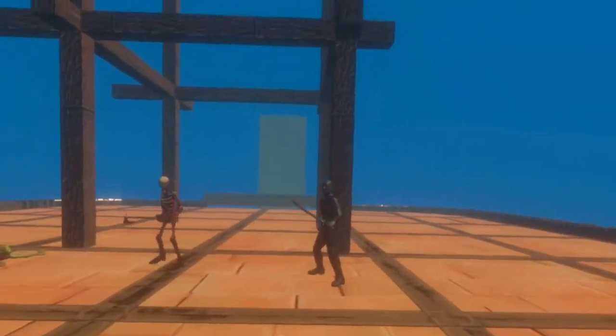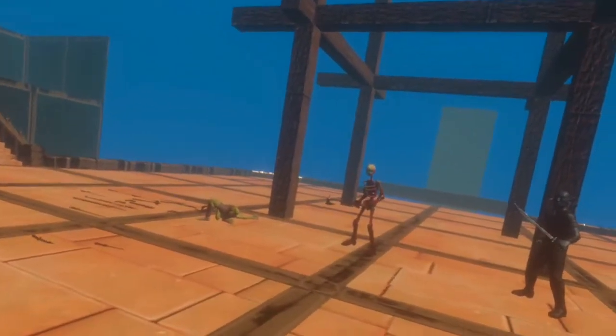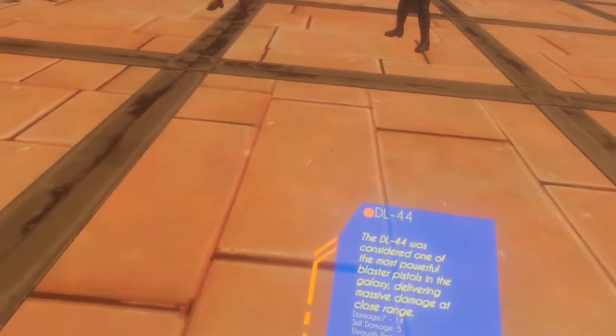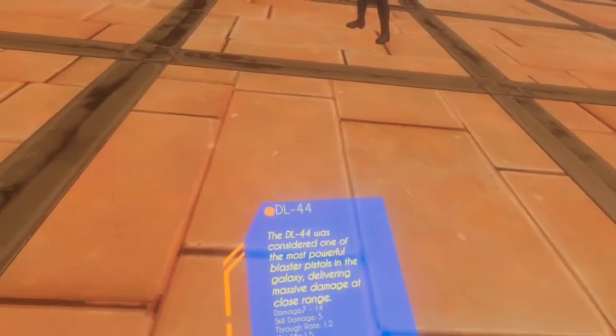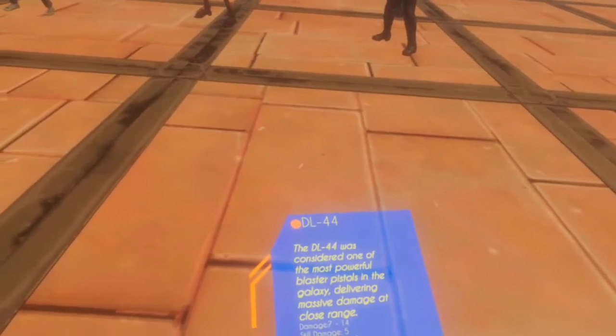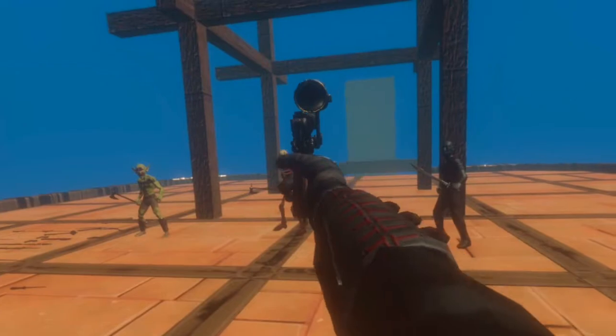Moving on to the final ones — you may have already seen these if you watched my huge Star Wars update video. This right here is quite a recognizable one: the DL-44. It's got a little cute scope on it, and it was considered one of the most powerful blaster pistols in the galaxy, delivering massive damage at close range.